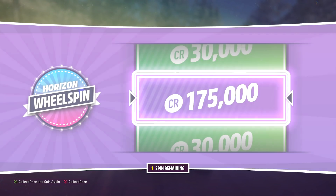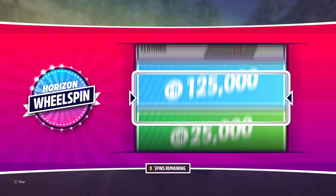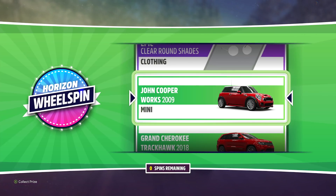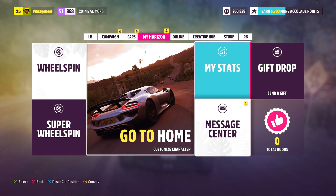175,000 credits — that's not bad. Let's keep going. This is the final spin. Another vehicle, a John Cooper Works 2009 Mini. That's exciting.